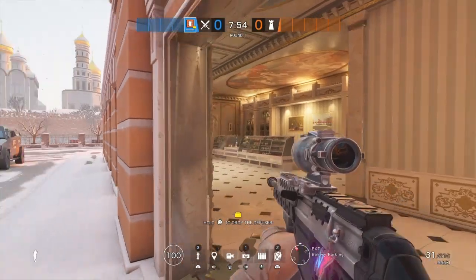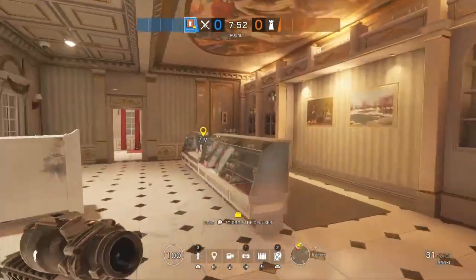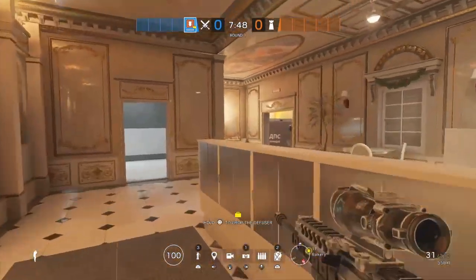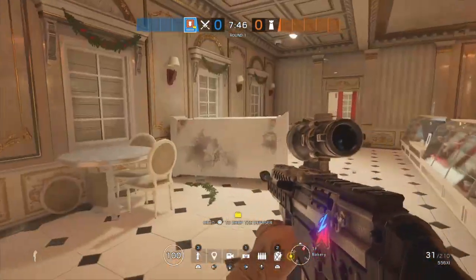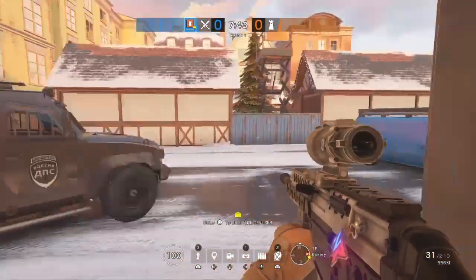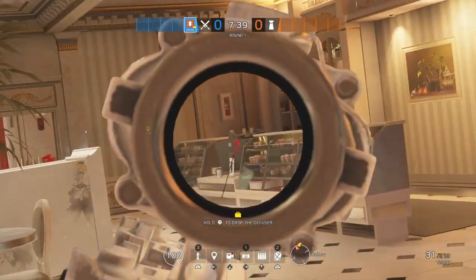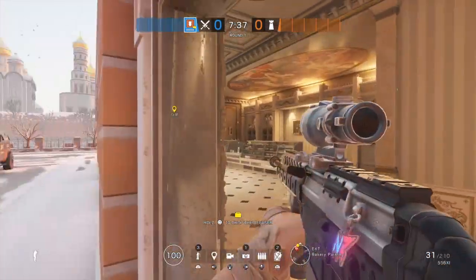I chose this map personally because a lot of people like to play behind café bar. A lot of people sit here with Jäger or an ACOG and they try to play above when you peek here, because if that wall is reinforced, the only way you can kill them is if you push up and go here, or if you go to that doorway.